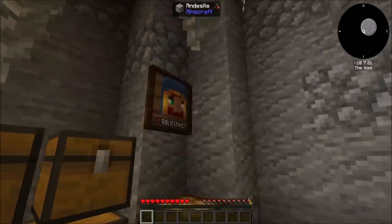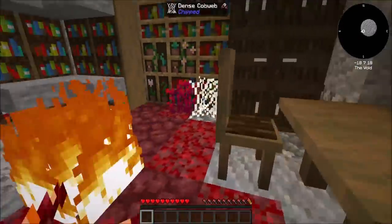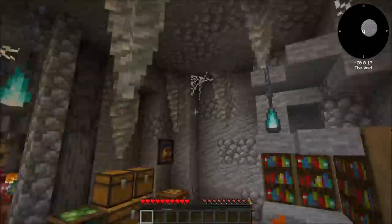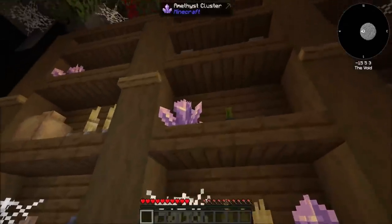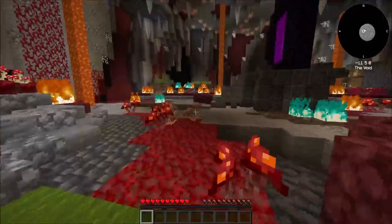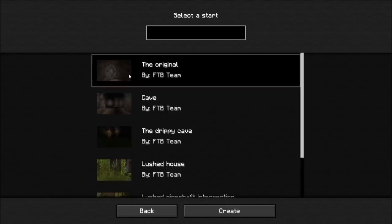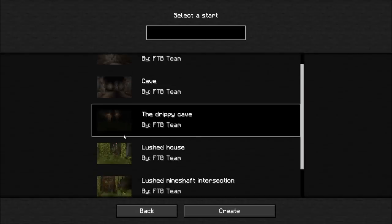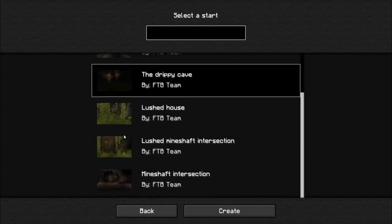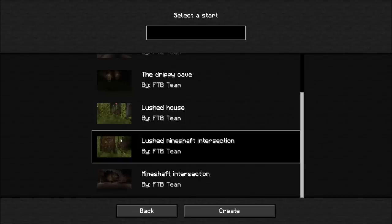I can't help but just check out this place a little bit, right? "No soliciting" - I like that sign, that is awesome. Very cool all around. Too bad I can't steal those amethyst clusters. So what should we do? The original is like what I imagined when it came to FTB, but there's another kind of cave - a drippy cave with little houses in it, a lush house cave, a lush Minecraft intersection, and a regular Minecraft intersection. Interesting.